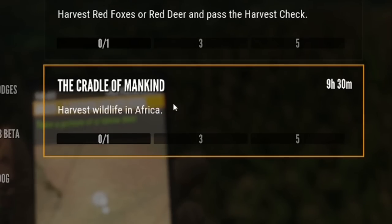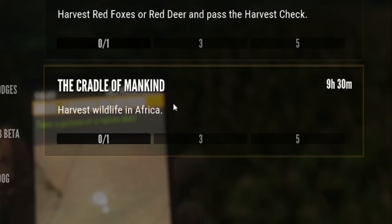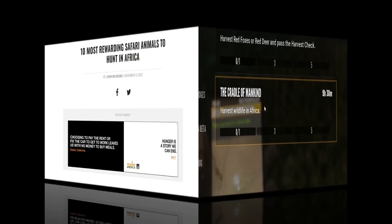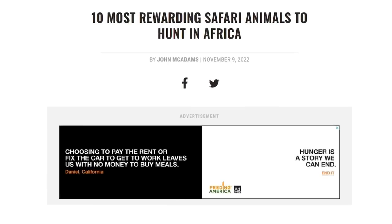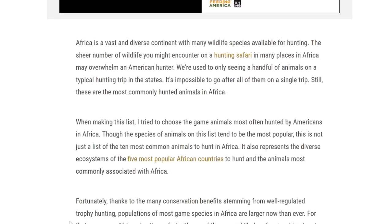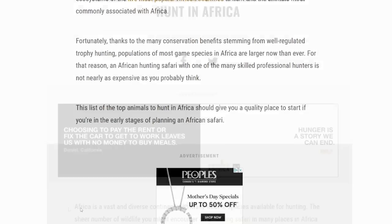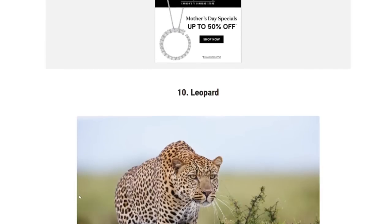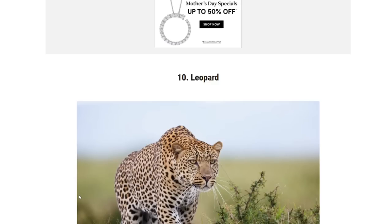What we are going to do now is have a look at the species that we might see on this hypothetical Africa 2.0 map. Let's start by looking at what the top 10 most rewarding safari animals are to hunt in Africa and see how many of those we already have in the game. Six out of these 10 animals are already on our Savannah map, but there are 4 that are not — let's see what they are.